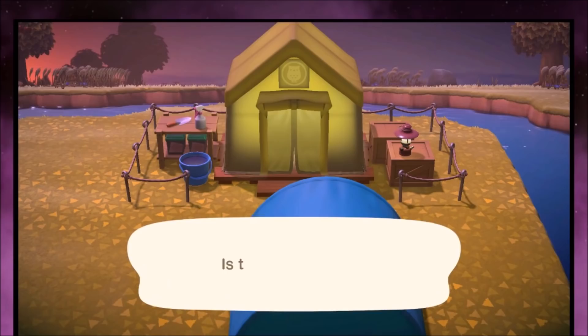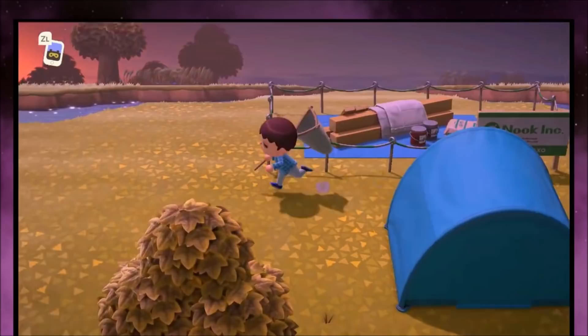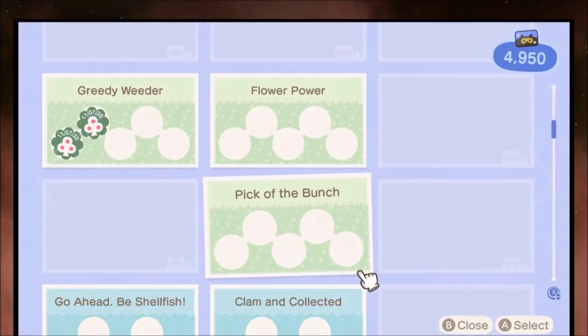That's effectively going to be your day one. You can get the 5,000 Nook Miles you need to buy the house on day one even if you don't have full access to the island — it's pretty crazy. I ended up doing it on day two because I made a lot of mistakes and wasn't as aggressive as I should have been. You can buy flower seeds and plant 10 of those — that's going to be a couple hundred Nook Miles right there.